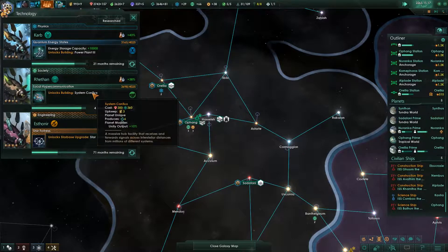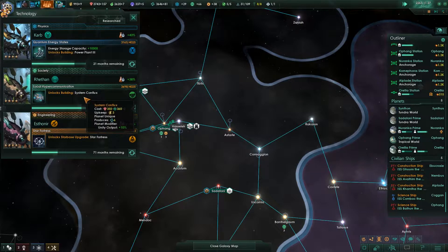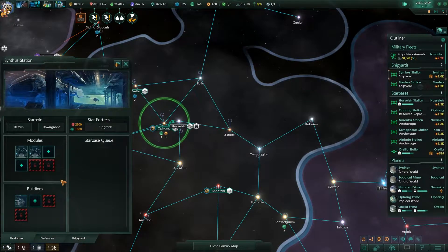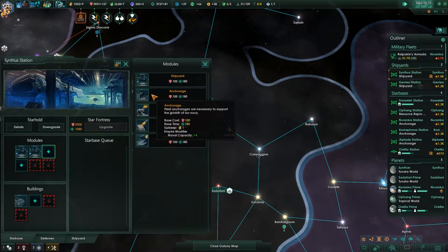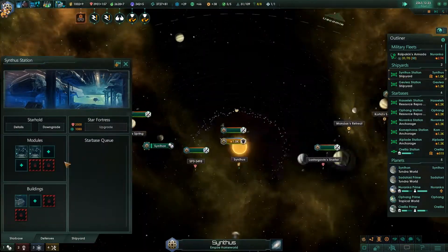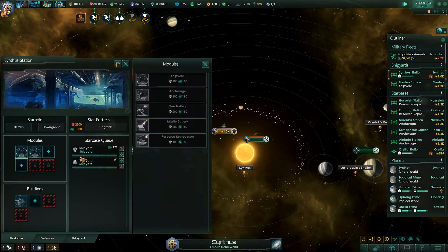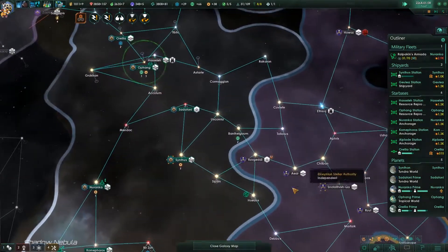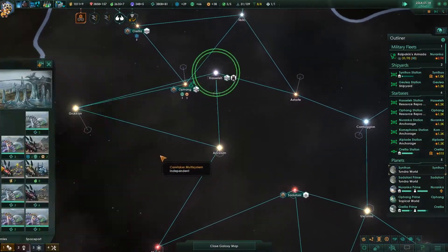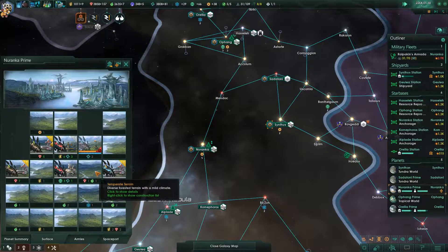We've almost got access to the Unity output producer from the System Conflux. I think we're going to make this a shipyard bonus here, just in case we end up in a war with this guy. We want to have this as our central area and be able to defend ourselves here, so I think that makes sense.